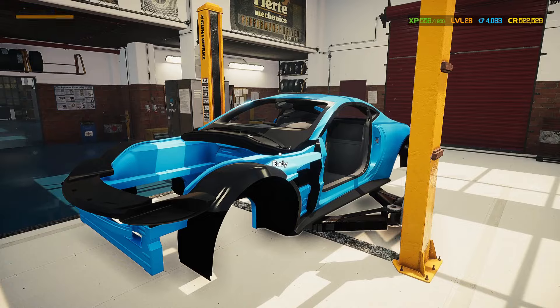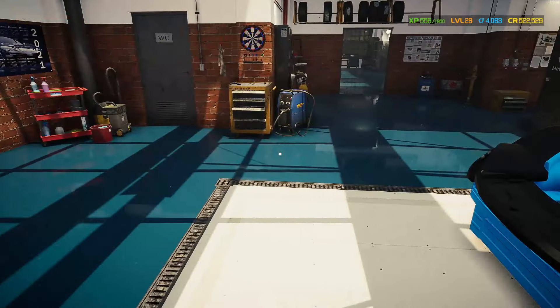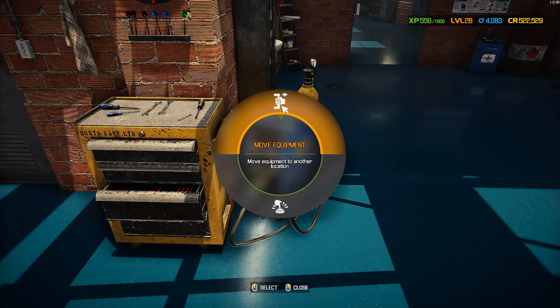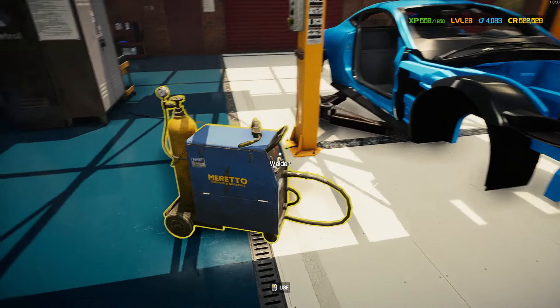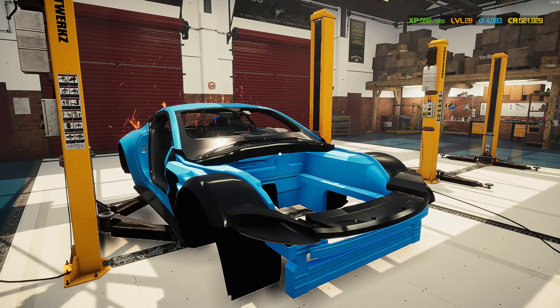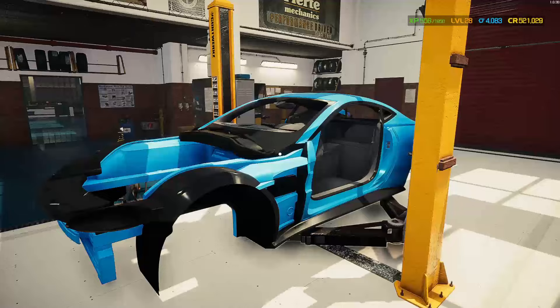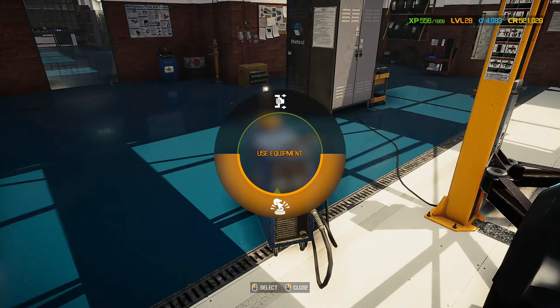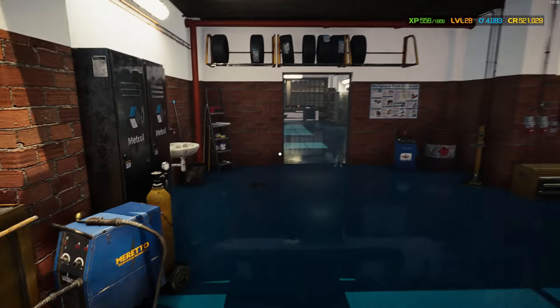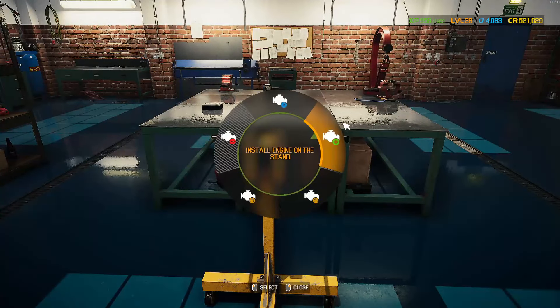Let's fix it right now. Moving the welder over — 1,500 to fully fix the body. Really really nice, awesome. And now let's put the engine on the stand.